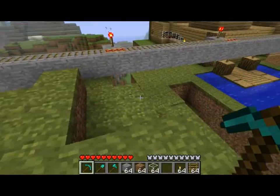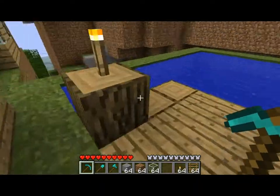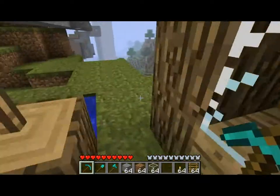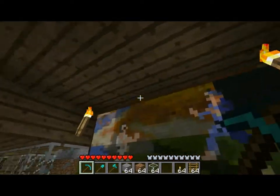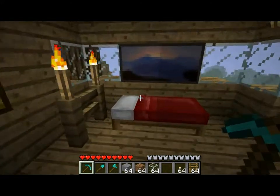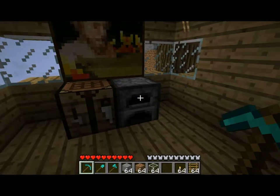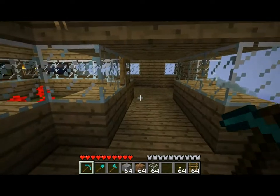I'll show you where that mine cart track goes in a minute, but this is the Azran fishing lodge. It's got a little dock and basically a mini pool, but still a good spot for fishing. Inside we've got a nice fighter mural and some couches, a bed for sleeping, some photos, a crafting table and a furnace so you can build stuff and cook any fish you catch.